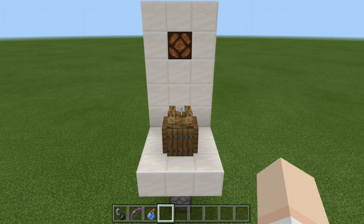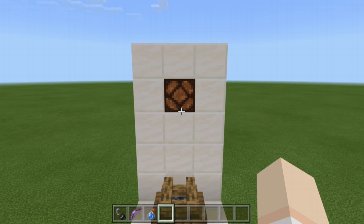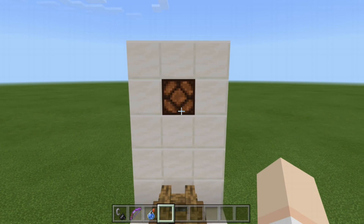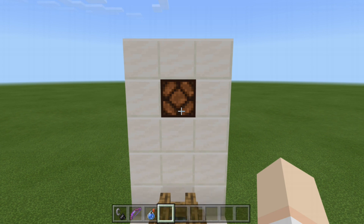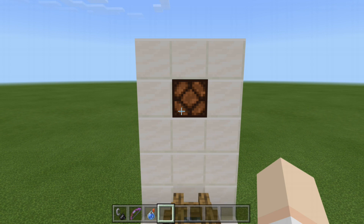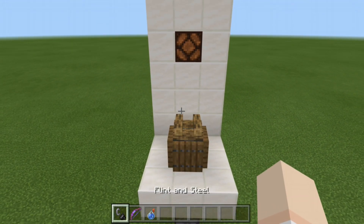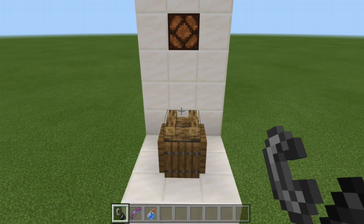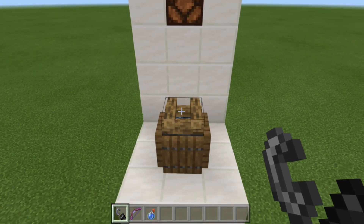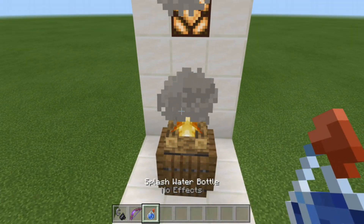There are a couple of different ways we can do this. We have a redstone lamp to let us know when the input has been activated — imagine this hooked up to a hidden door or just a door in general that would allow the player to go to the next part of your dungeon or room. The first way is with a flint and steel — if we light the campfire, that activates the input.